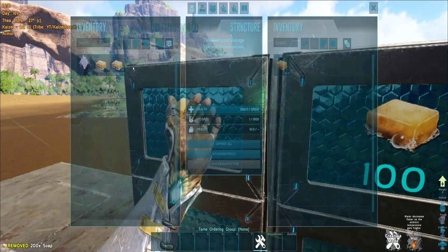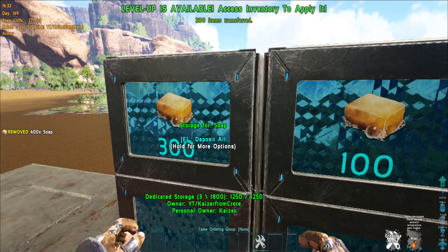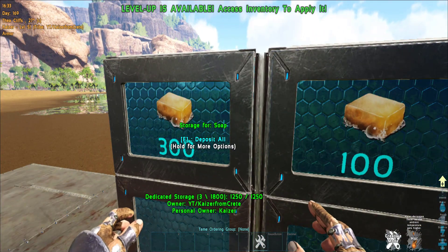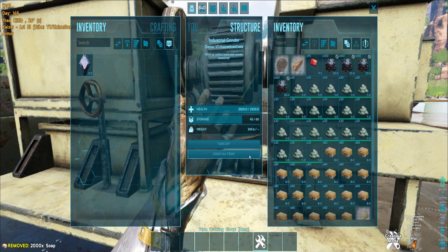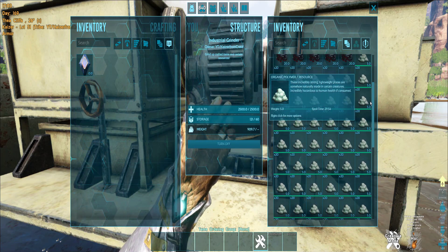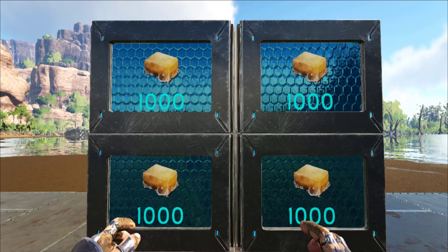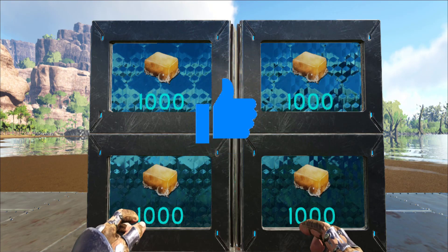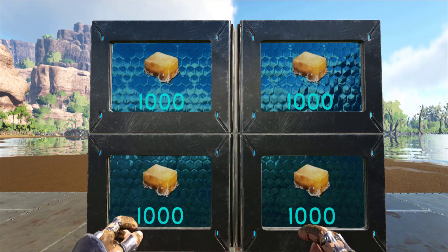Now you can store all that organic poly as soaps in dedicated storages — thousands and thousands of organic poly waiting for you. Turning them back to organic poly is actually instant; the grinder can grind all of them in seconds, so you don't have to wait for anything. If you like this video, I'd appreciate if you leave a like. I hope this video helps you out — thank you for watching, dear watchers, see you on the next video.